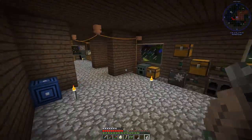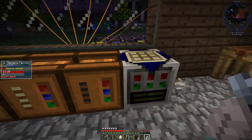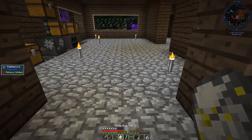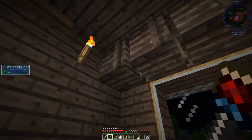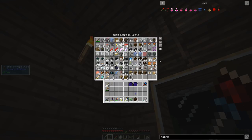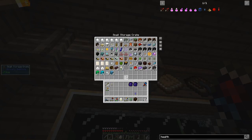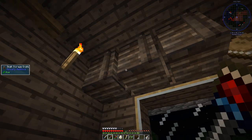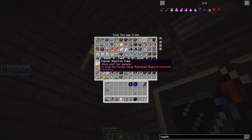Last episode we made the algorithm separator so we can easily get lots of redstone ingots. Off camera I made about a hundred tin electron tubes. Today we're going to start making forestry stuff — specifically a forestry farm. I need to find those electron tubes though.